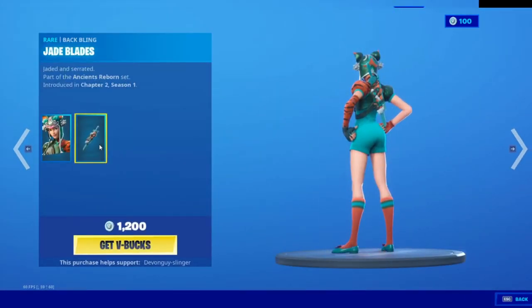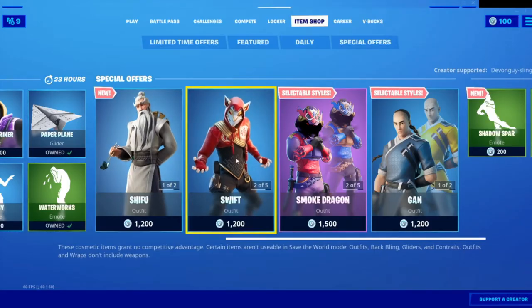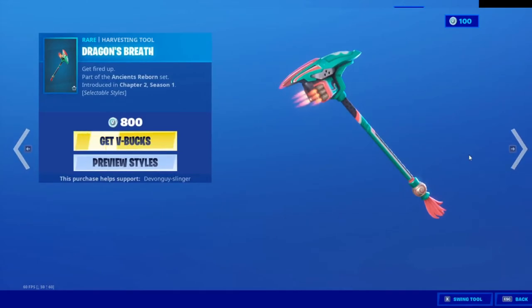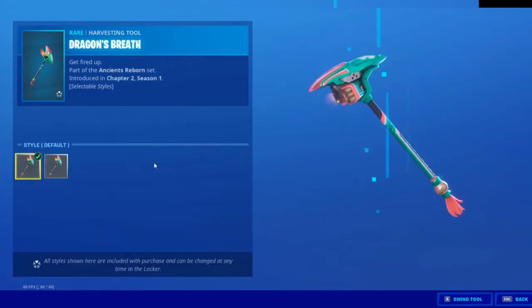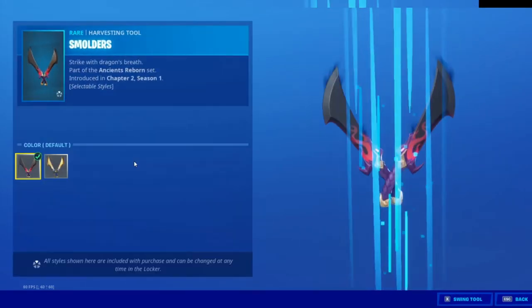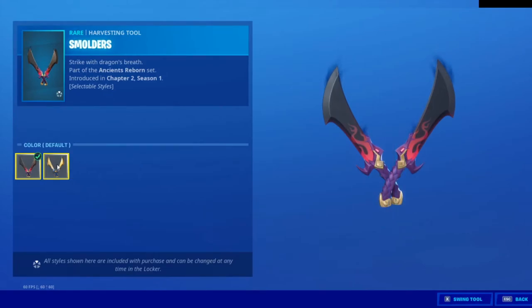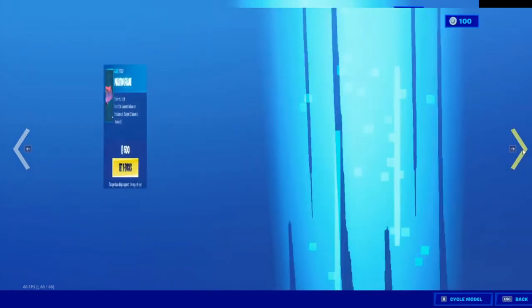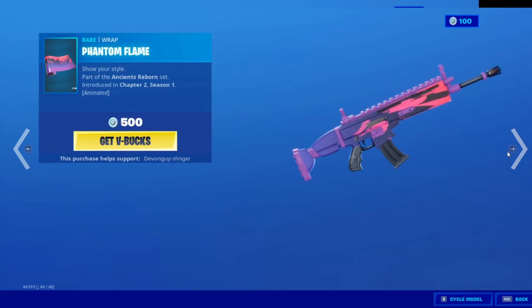Tiger S — that comes with the Jade of Blades. We have the Dragon's Breath; this comes in a couple of styles: blue and pinky, red and greeny. Not bad. Smolders — comes in a couple of styles: we have the purple and black, and we have the golden black.